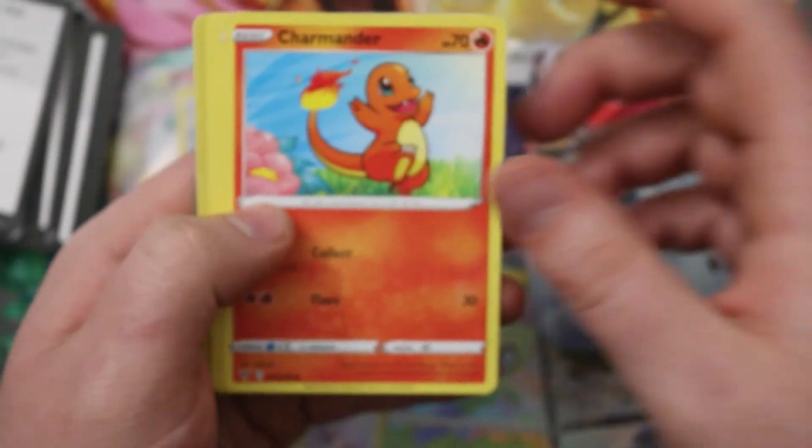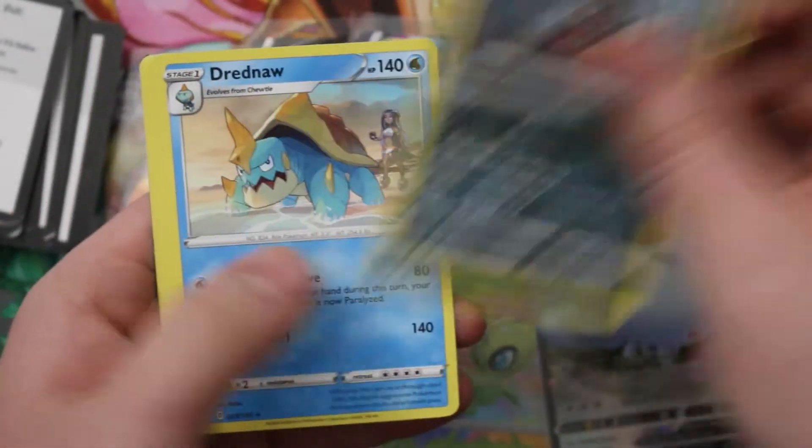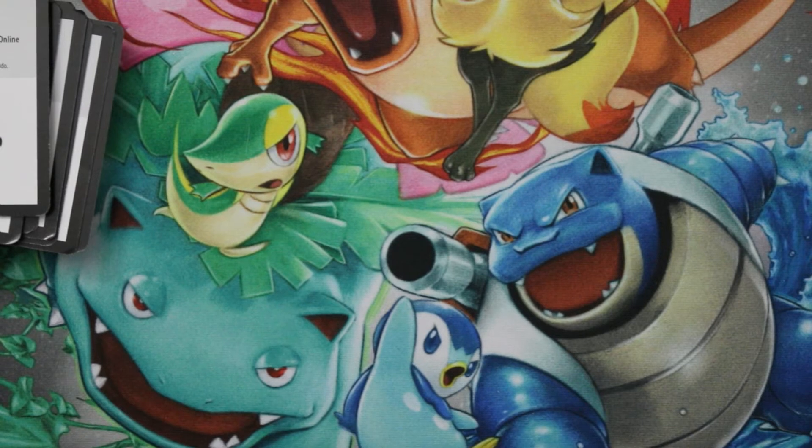It's Crobat and Rhydon — not bad, but still a pretty crazy box. Final code — let's pull these up and have a nicer look at them.